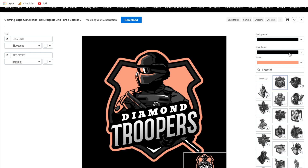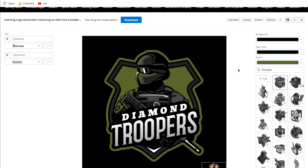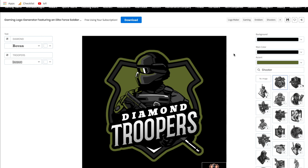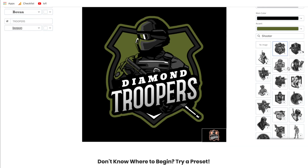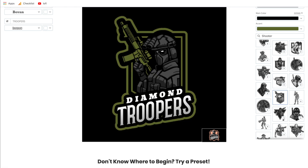Coming over to the other side, we can change the colors of the design — we have our main color and our accent color. So if we change the accent color to something more of a dark green, it'll reflect that in the design. And if we want to play with the main color, we can change that as well. Hands down, the reason I recommend using Placeit is because you can choose from their graphics on the side. All you have to do is click one and it will change your design and integrate it. The border updates and it really is a clean transition.